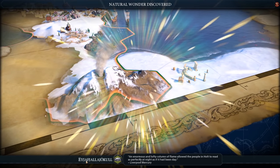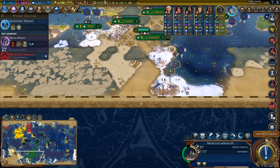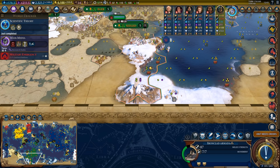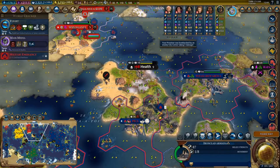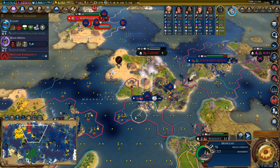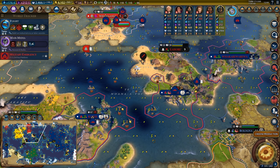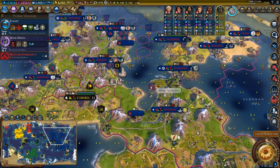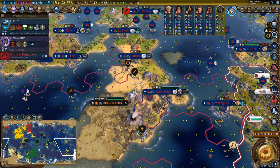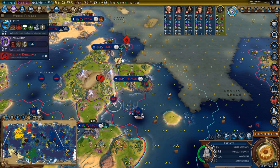There's Eyjafjallajokull - I've never seen it spawn right on the border, so a percentage of its yields are kind of wasted. A thousand-year flood in the city of Lahore. We just have ironclads coming out everywhere - to the point where we're consuming quite a bit of coal. It might be a good idea to not consume so much coal and maybe get a bit more coal online.